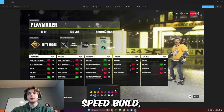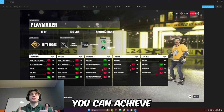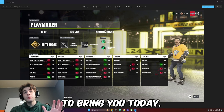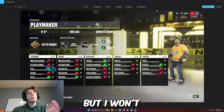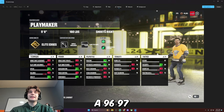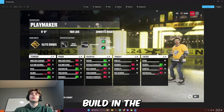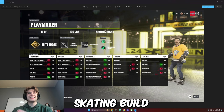A 99 overall speed build — the fastest build, the best skating build you can achieve in NHL 24. That's what I'm here to bring you today. Obviously you can't literally get 99 overall speed, but I wouldn't be surprised, with the way EA's pumping out these pre-made builds, if you could get a 96 or 97 speed build in the near future. But for now, this is what we're rocking with — the best skating build in the game.